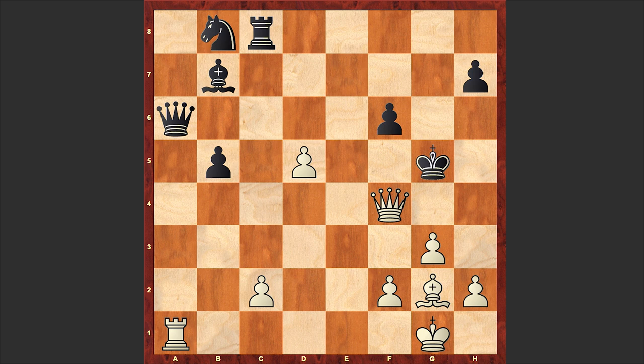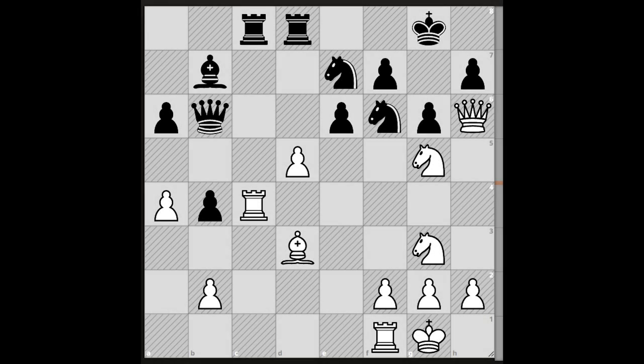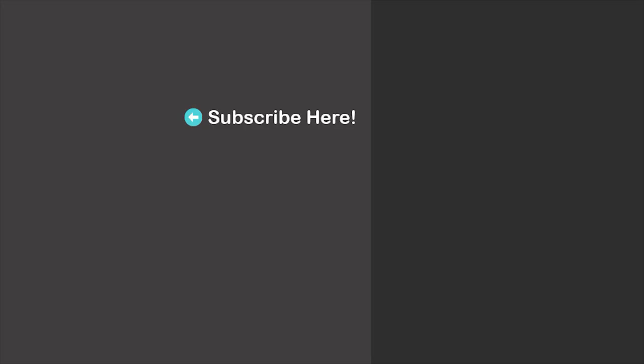Playing the Orangutan opening is always fun. You can try it in super blitz or bullet games to surprise your opponents. There's also a chess puzzle for you — the task is to win with the white pieces. The engine says there is even a forced mating line, and as usual we'll wait for your answer in the comment section. Thanks for watching — see you in my next video.